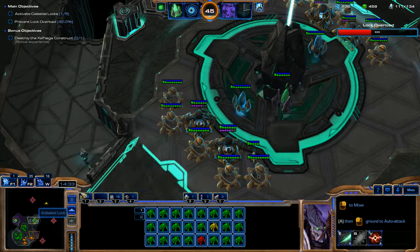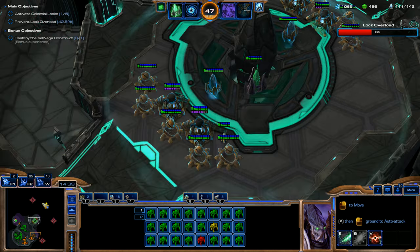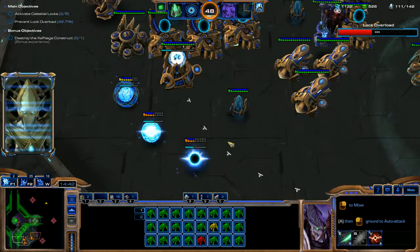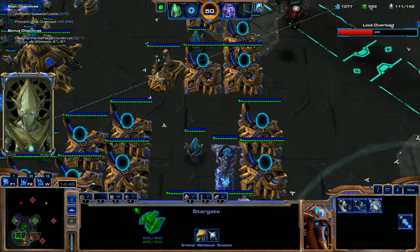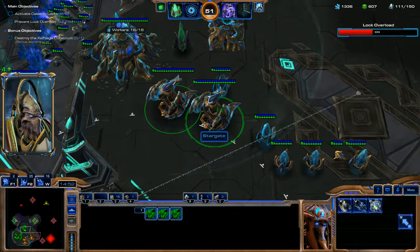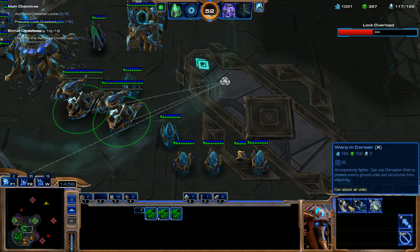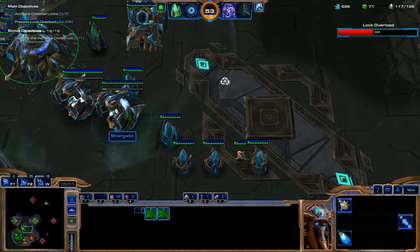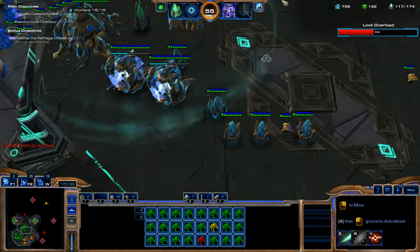Even units that aren't directly cloaked — like Zealots on your own side under the field — gain that increased damage as well. Someone confirmed this in the comments. I know it works for all of your units, and I'm pretty sure it helps your allies' units too.